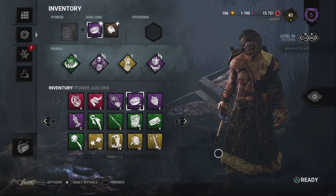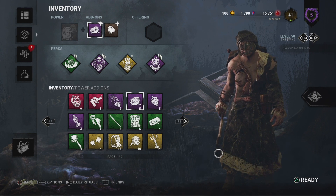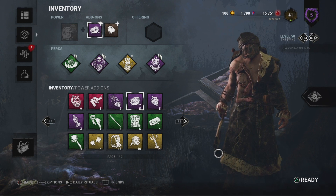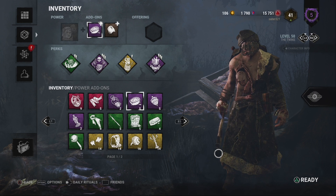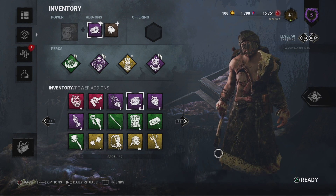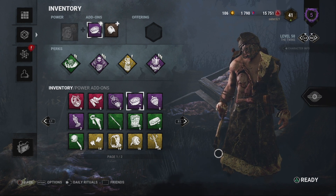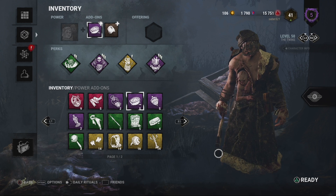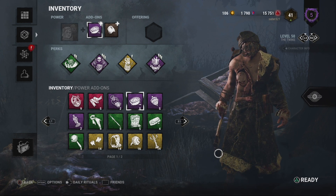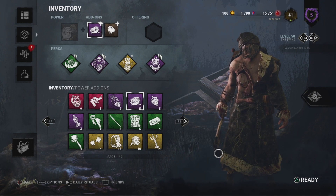Because at the speed at which Victor respawns, it makes him able to camp both exit gates effectively at the same time. There's no way a survivor is getting out during end game collapse if the gates are even relatively close to each other. The Twins' end game is god-awfully powerful.